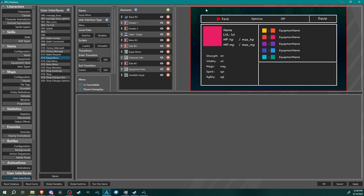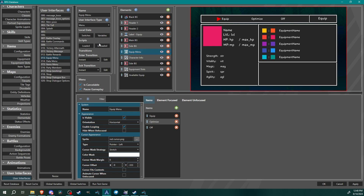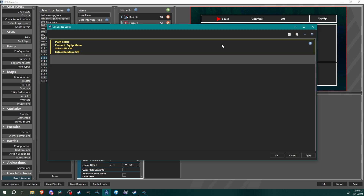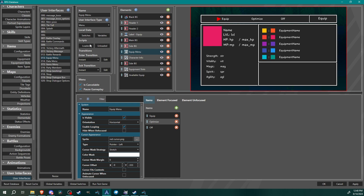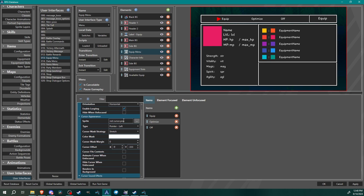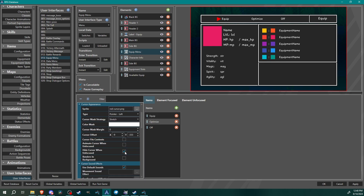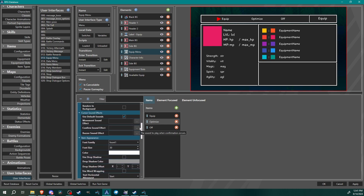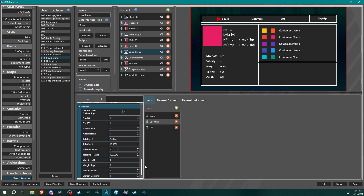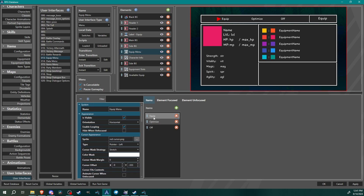When you get pushed to this menu, you'll start off on this templated list. In the 'on loaded' scripts it pushes focus to this top list, so as soon as the menu loads it pushes focus here. I have items listed and positioned, cursor set up the way I want. You can set 'hide cursor when unfocused.' Item details, item sizing — this is all pretty standard stuff we've done before.